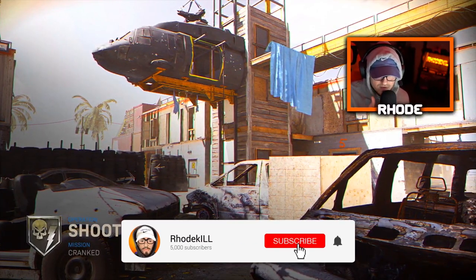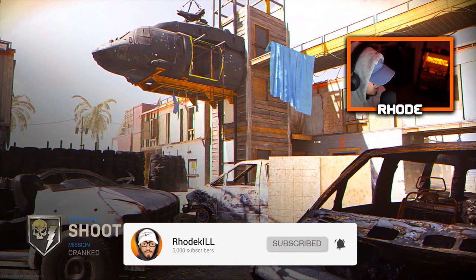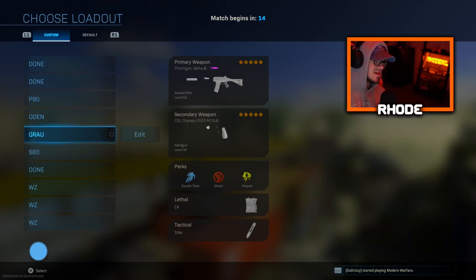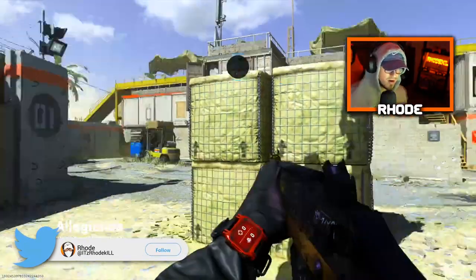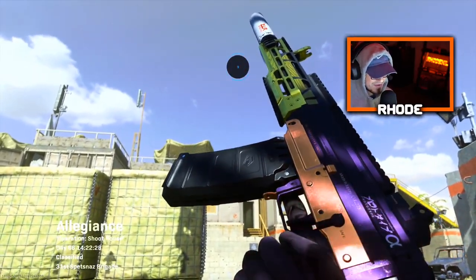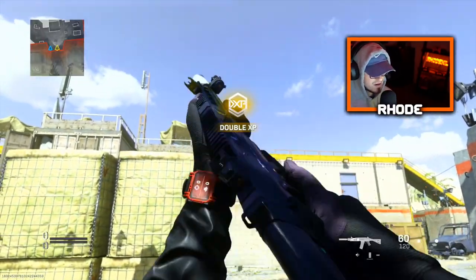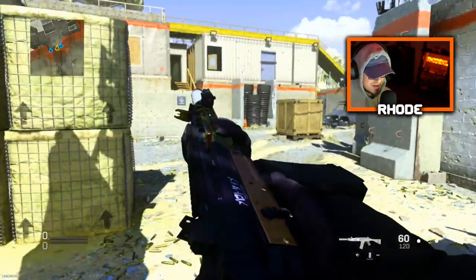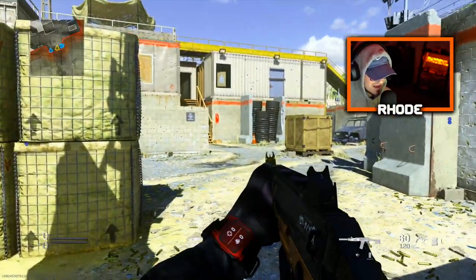Peace. YouTube, what it do, baby. We're gonna be taking a look at the Growl — I haven't used it in a while. I'm gonna give you guys the best setup for the Growl. This variant looks absolutely amazing. Look at it — it's got the white barrel, the gold, the white suppressor, the gold barrel, and then the purple tracer. The rest of the gun looks like the Lakers, baby.